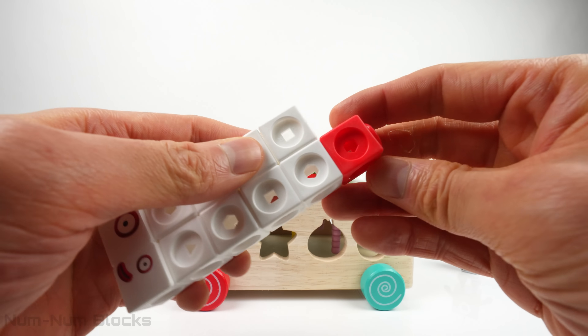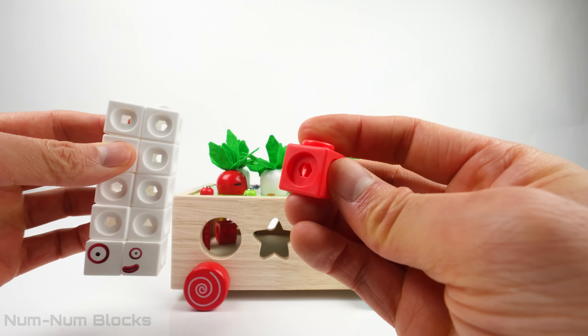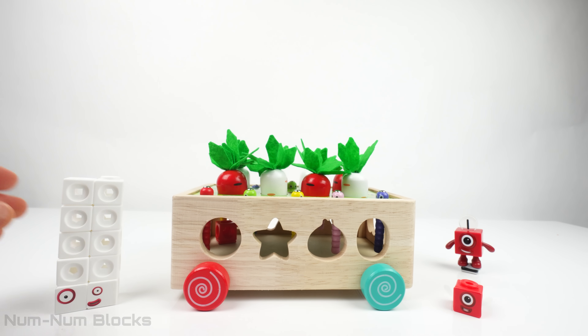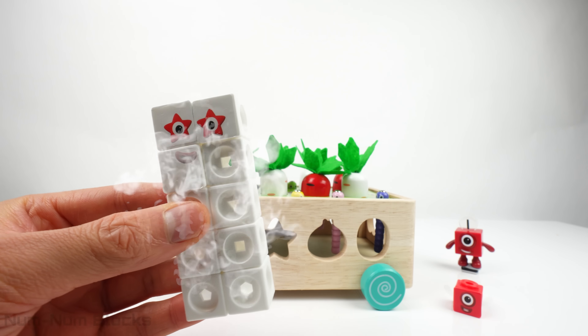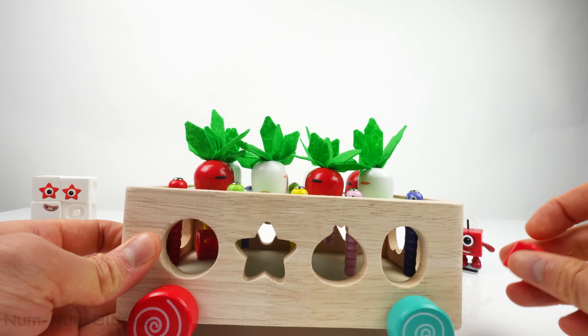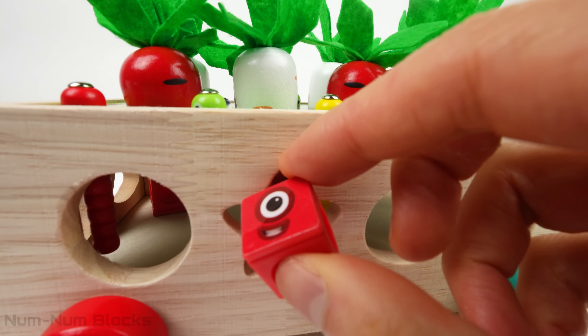Now let's take a block from number eleven. Eleven minus one equals ten. This hole looks like a star. Let's put the number block into the star-shaped hole.